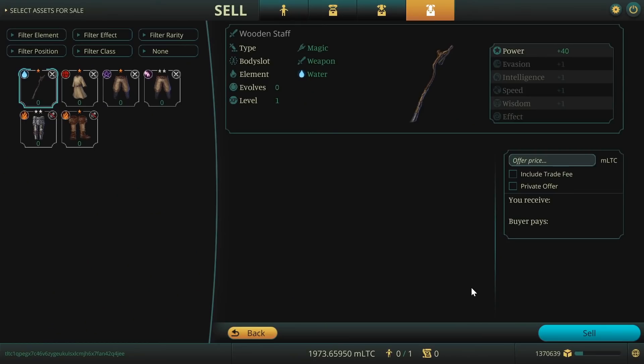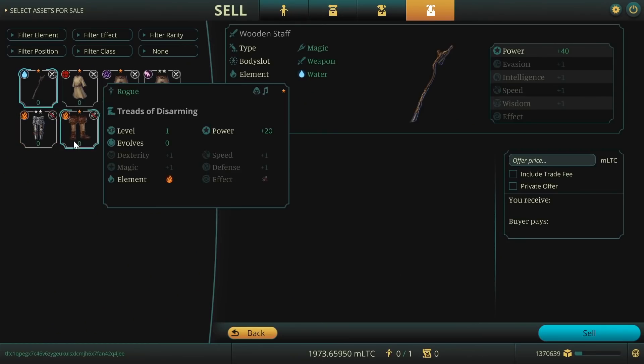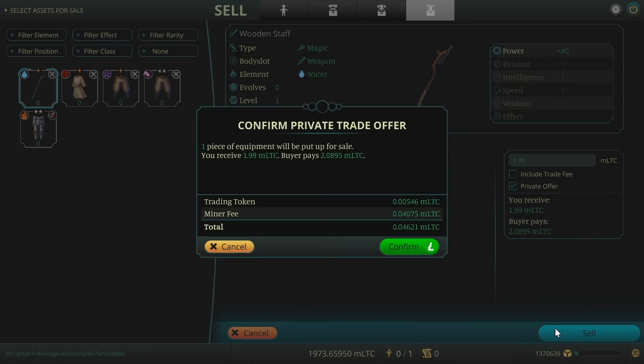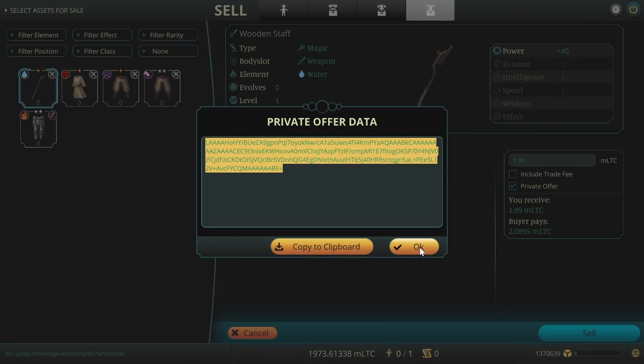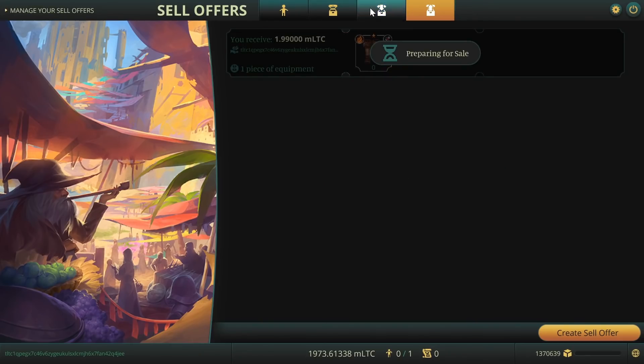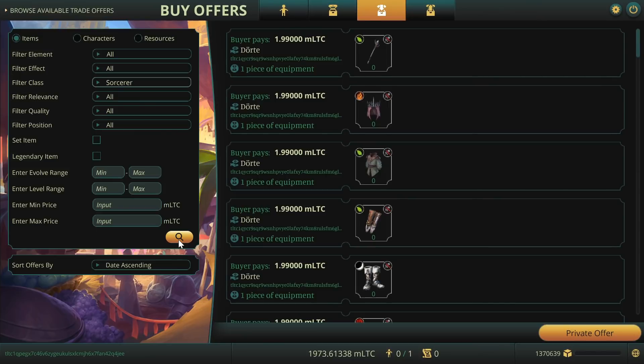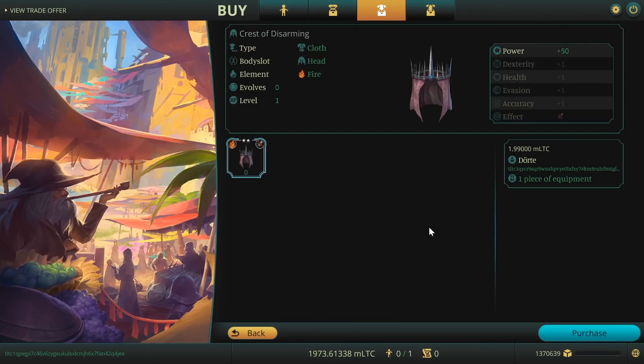In order to sell your spare armor parts, drag and drop all of them to the area in the middle of the screen to sell them in a bundle. Add a price and decide whether it should be a private or public offer. When you want to trade with a friend and make a private offer, you will get a unique key that can be sent to your friend. You can also trade with the community — when creating a public trade offer, everyone is able to buy your assets. To buy something, browse the available trade offers by filling in your requirements in the interface on the left, then hit the magnifying glass to display all fitting offers.